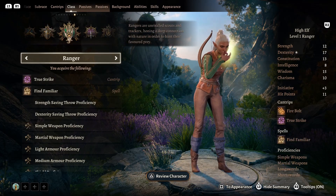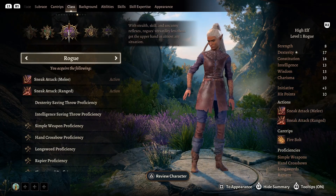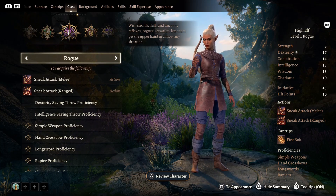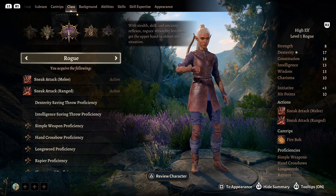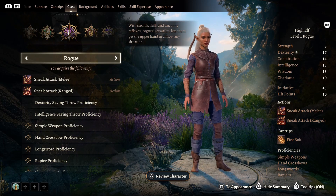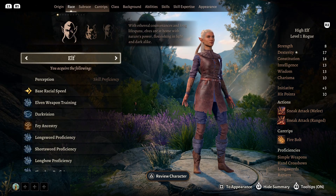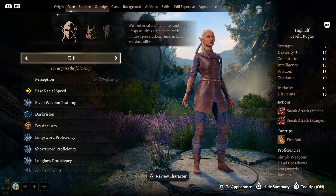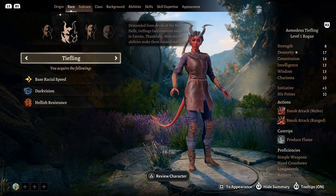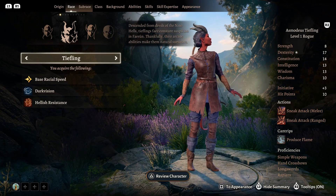You can also multi-class by mixing classes together. For example, the Fighter is a very martial oriented class meaning they use melee weapons. They can choose at level 3 a subclass called the Eldritch Knight which allows them to learn some spells. Beside this there is also the option to pick a race and subrace, which all give different bonuses and proficiencies — also called racial traits — and some races even know some innate magic and spells.